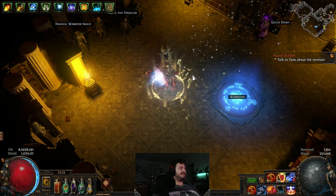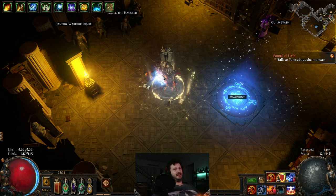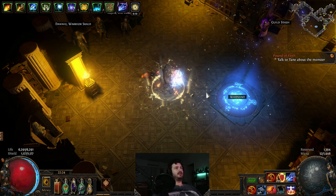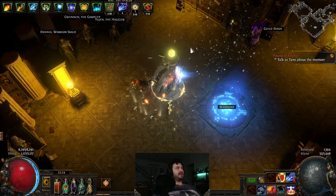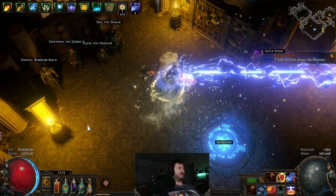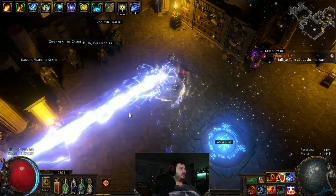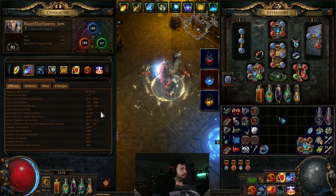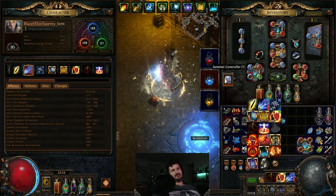We can abuse the intensity stacking mechanic a little bit — I did some testing and we'll cover that later. Crackling lance starts as a big AoE radius skill, and as it builds intensity it turns into a crazy beam. The faster we get our cast speed up, the more powerful it becomes. The final tree hits 100% crit.